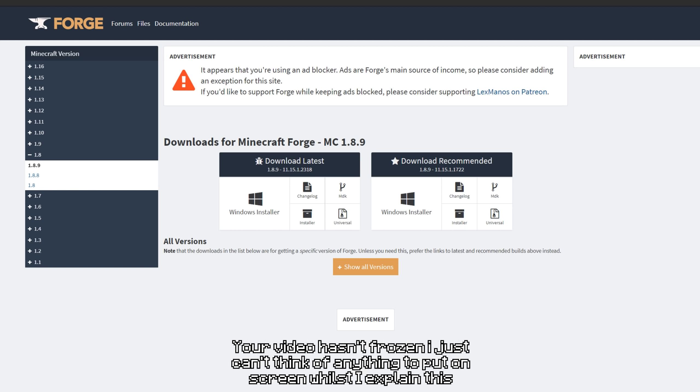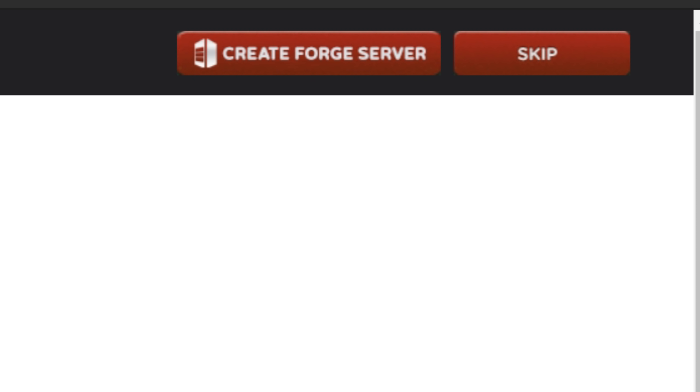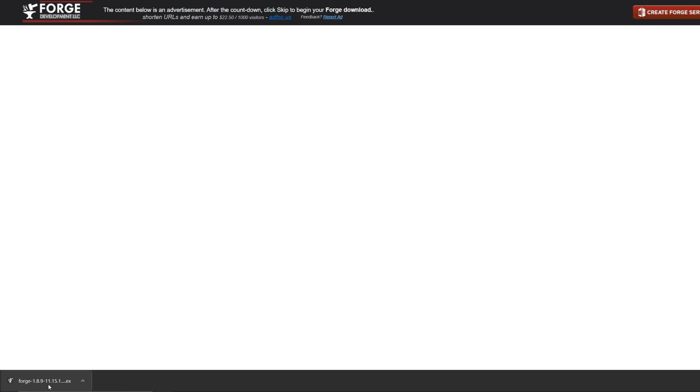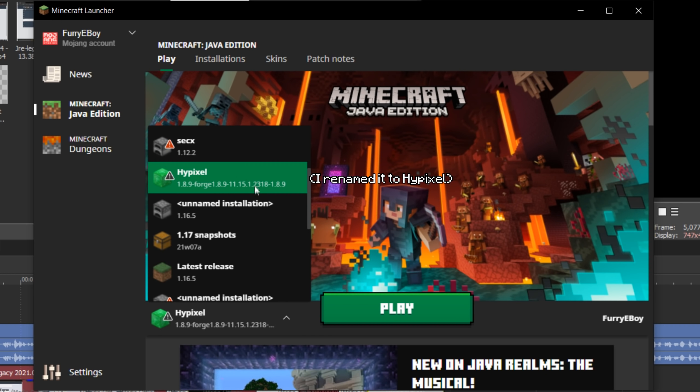The first step to installing Forge is downloading Forge. You can do this from their website, which I've linked directly in the description. When you get to this page, you want to click the download link on the left underneath the latest banner. Choose Windows if you're on Windows and Universal if you're not. When you click it, you'll go to this page with an ad, or no ad if you use an ad blocker. Don't click anything except the big red skip button on the top right. This will install your mod. From there, run the file and just click OK on the thing that pops up.